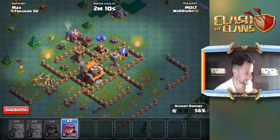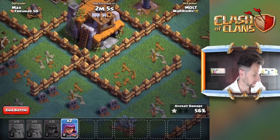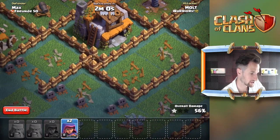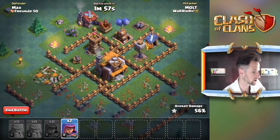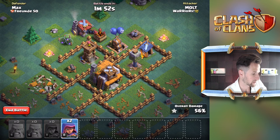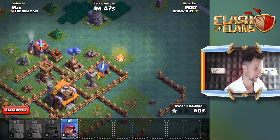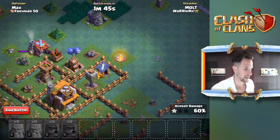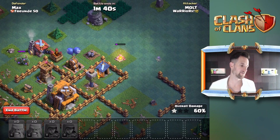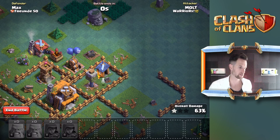So the question is, guys - you can see we've got two minutes, so I've got time to talk. You can see all these gravestones right here - all of those died. I believe they're in range of that cannon, and especially that archer tower - that archer tower has got some gnarly range, guys. So I really don't think we're gonna be able to take that out. Why didn't you go down? So 63% there guys, I'm okay with that.